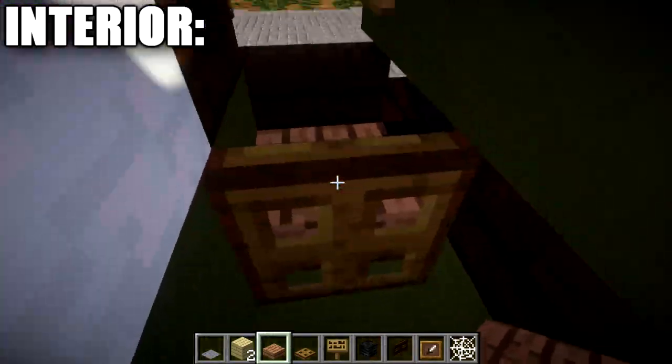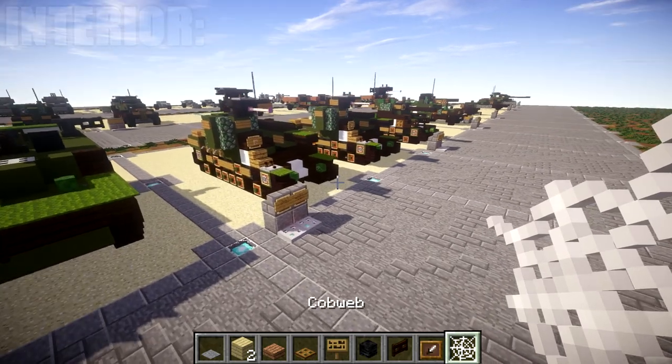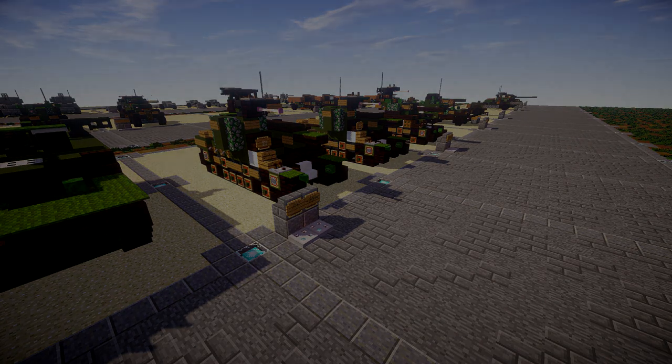Once you have that done, you kind of have the interior here for the M7 Priest — again it's really cramped but it gets the job done, shows you what's going on here, and we did the very best with the space we had. That right there is going to do it for the M7 Priest self-propelled artillery piece. Hopefully you guys did enjoy the build. If you use this design, I do ask you to give me proper credit for it. Enjoy the build, have fun with it, and thank you guys all so much for watching. As always, don't forget to like, comment, and subscribe — this has been 2B4 and I'll see you guys next time.